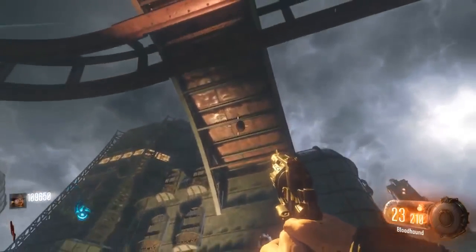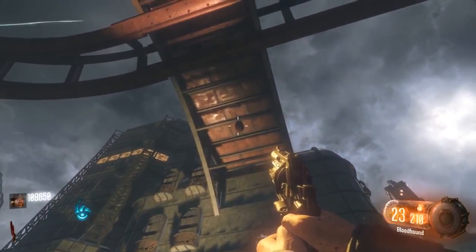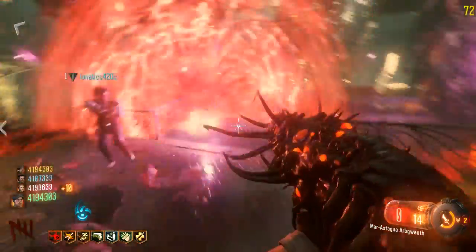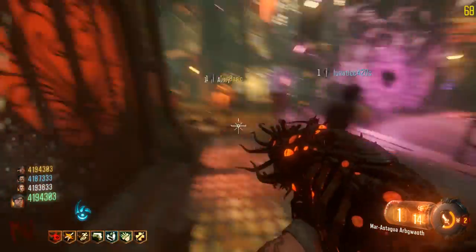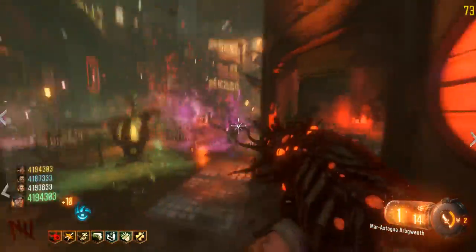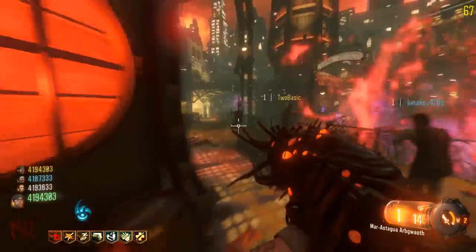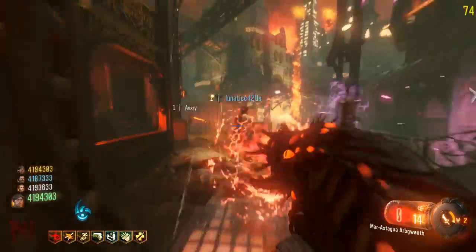One thing I forgot to mention is that within the code you can also get access to the Wunderwaffe in Shadows of Evil. A lot of people back when Shadows of Evil released thought there might be a secret way to get the Wunderwaffe via some unsolved Easter egg, but I think this is just left over from The Giant. This is pretty much everything I know regarding the second Apothicum Servant within Shadows of Evil. Let me know your thoughts in the comments below — do you think there is a way to get a second Apothicum Servant? Thanks for watching, make sure to subscribe.